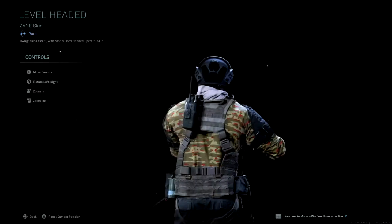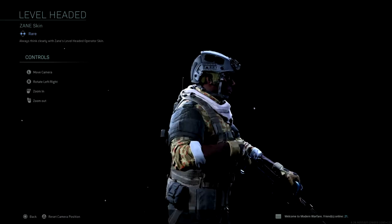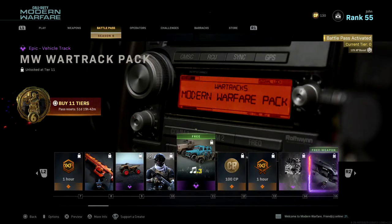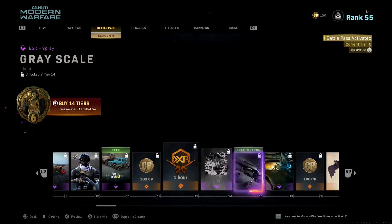For Tier 7, a one-hour double XP token. For Tier 8, Third Degree — a rare blueprint for the .50 GS Desert Eagle with a fire camo. For Tier 9, Mutated — an epic vehicle skin for the ATV. For Tier 10, Level Headed — a rare Zane skin. These operator skins most of the time look pretty nice; some look basic but most of them are pretty sick. For Tier 11, a free reward: the Modern Warfare War Track Pack with three soundtracks you can play while riding vehicles in Warzone and Ground War.